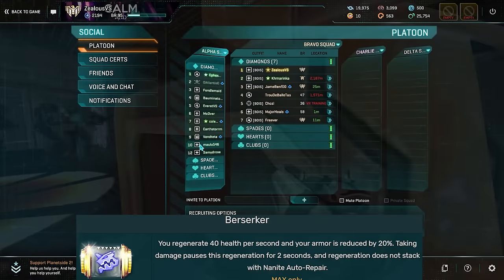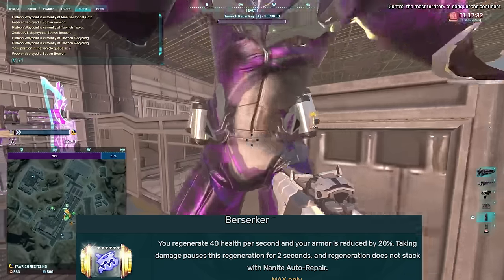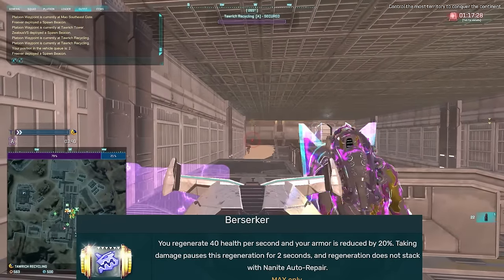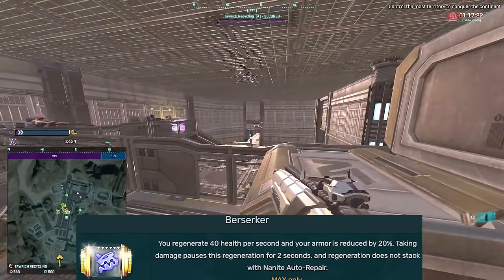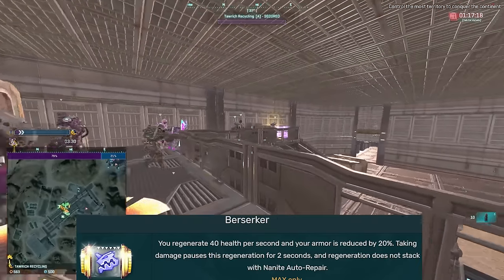Bersarka is really good if you think a fight is going to last for like five minutes and you want to pull a max. You don't want to be pulling a max if it's only going to be say one minute left in a point hold. You may as well just throw in four flashes in like seven-second intervals if you want to break a point hold. Concussions can work too, but Bersarka is really great if the fight is going to last a while.